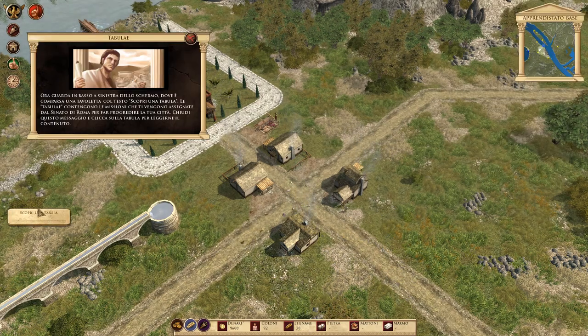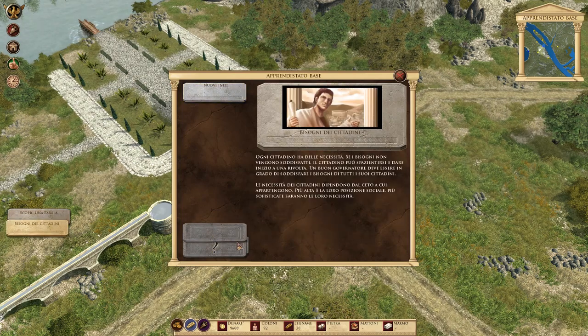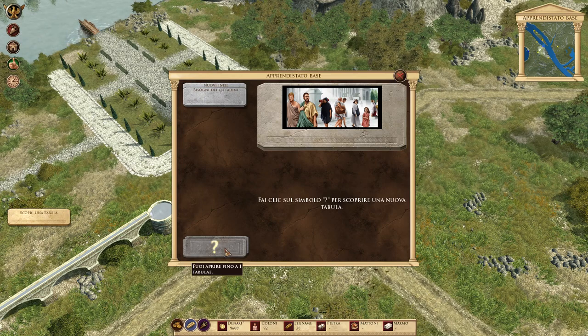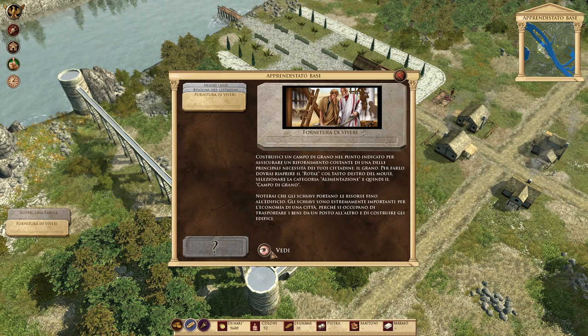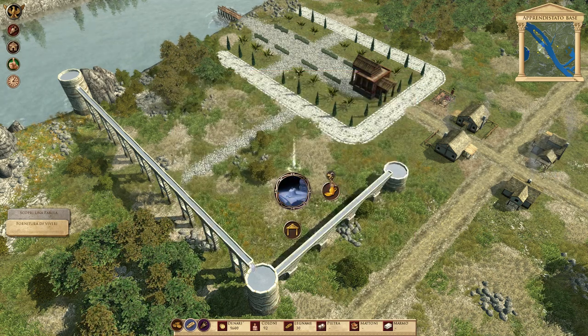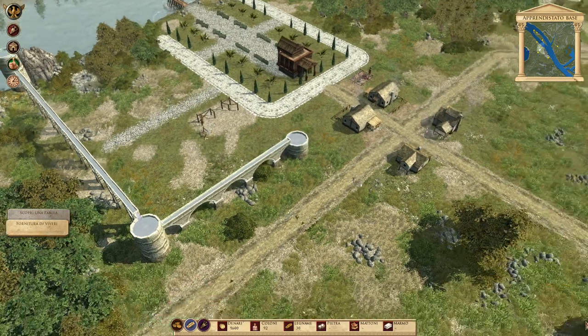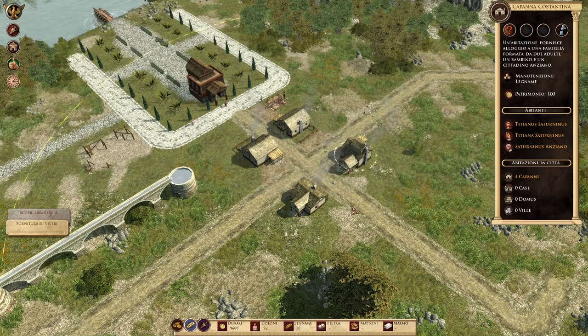The tab shows our missions that we have already done — we should be satisfied with the needs, because otherwise our inhabitants get angry. We have a camp of grano. The difference between Imperium Civitas 1 and 2 is that they don't crash.